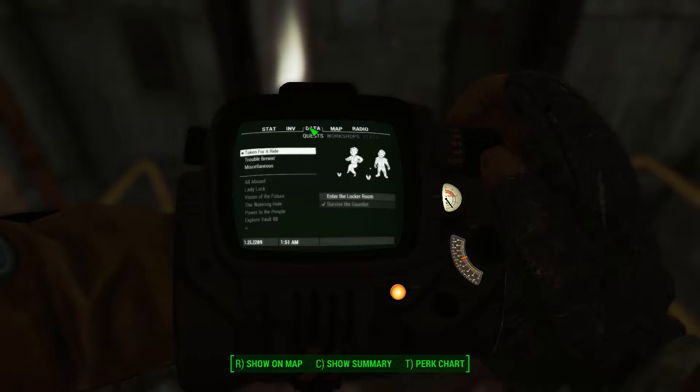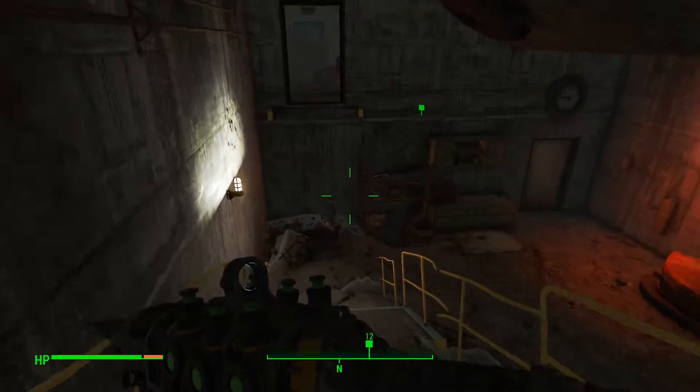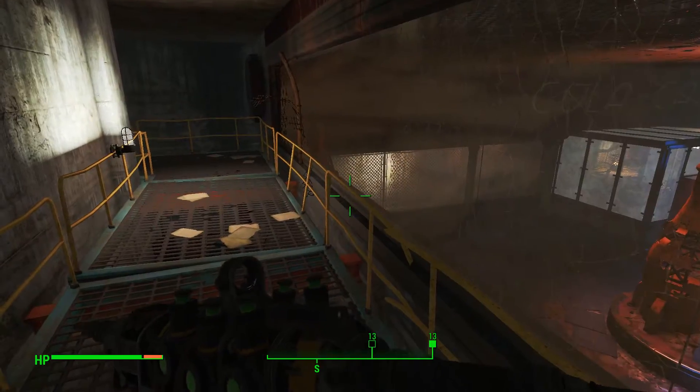When you start the DLC, you'll do the quest Taken for a Ride, and at the end of the gauntlet when you're going to fight Boss Coulter, you'll go through some dialogue at this door.